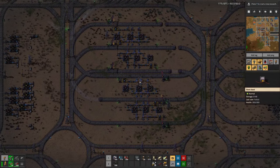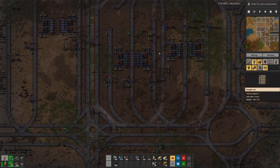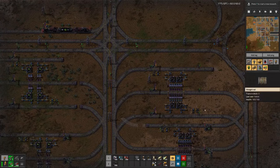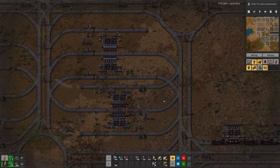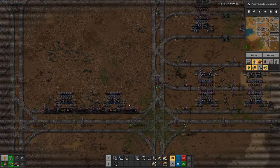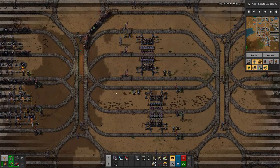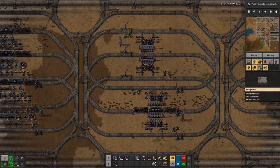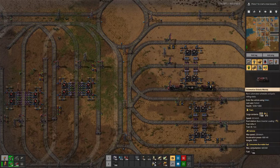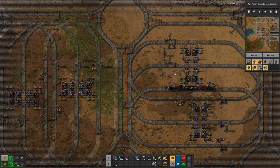The new setup is ready — we do have a new setup for red circuits. We have machines moved. The old one is still producing and being picked up. We do have the inserters over here, and there we have the new setup for the belts.